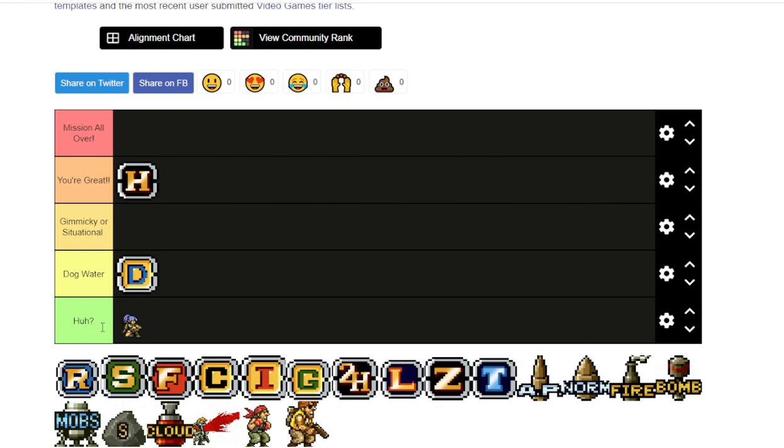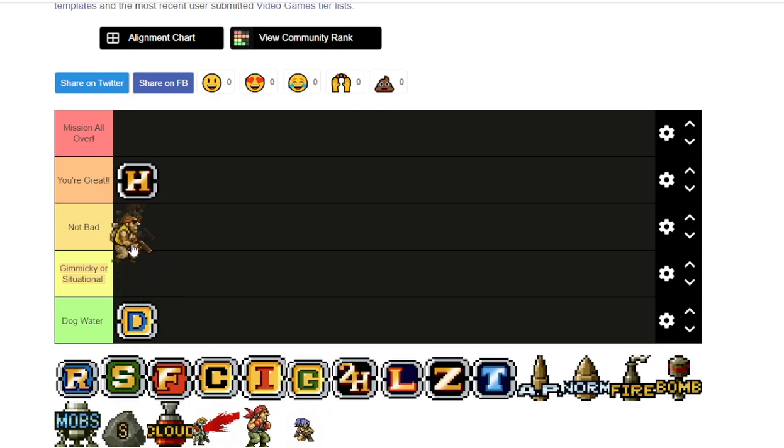So I'll move things around — dog water down here, situational could be down here instead. And I'll put this in 'not bad.' That makes more sense, actually. So yeah, handgun goes in not bad. Heavy machine gun and handgun are almost the same damage-wise, but because of the convenience of not having to mash and also having all of the diagonal coverage, it is a very great weapon in most situations.